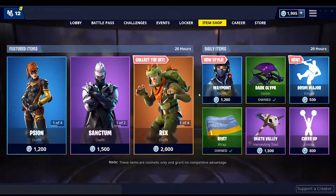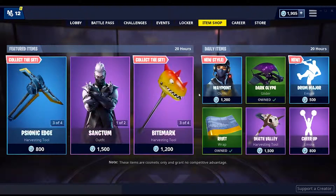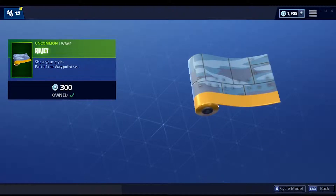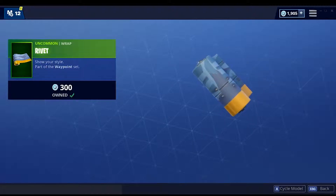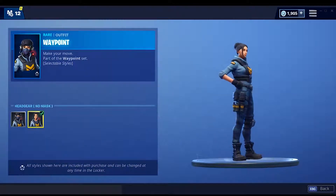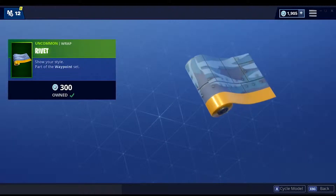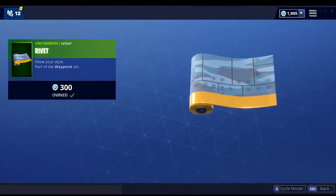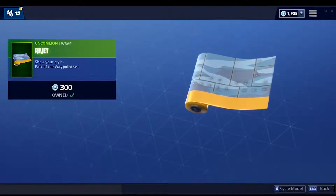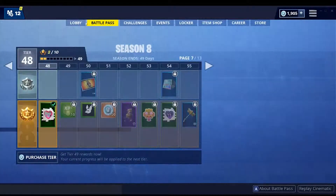Today we also got a brand new update with a new weapon, which I'll showcase in a second. But first, a new leak: a wrap called Rivet was revealed in the files this morning, and I actually just purchased it — it was in the shop tonight, listed as a Waypoint wrap. Waypoint is also in the store, and she's got a new style with no mask. I like how they leaked a wrap just to put it in the shop immediately. The style of this wrap is supposed to look metallic and robot-like, since it's part of the Waypoint set.